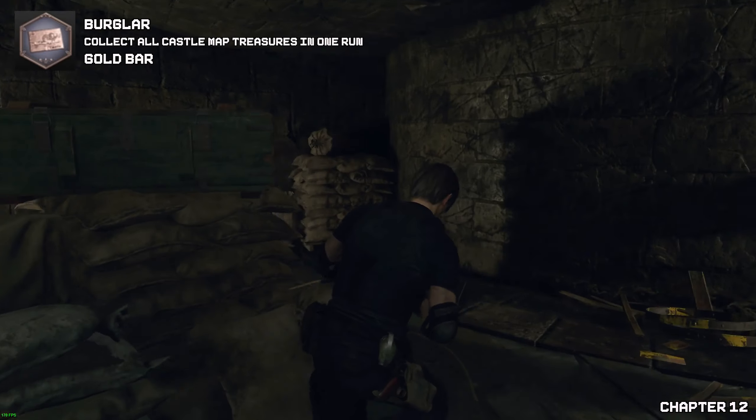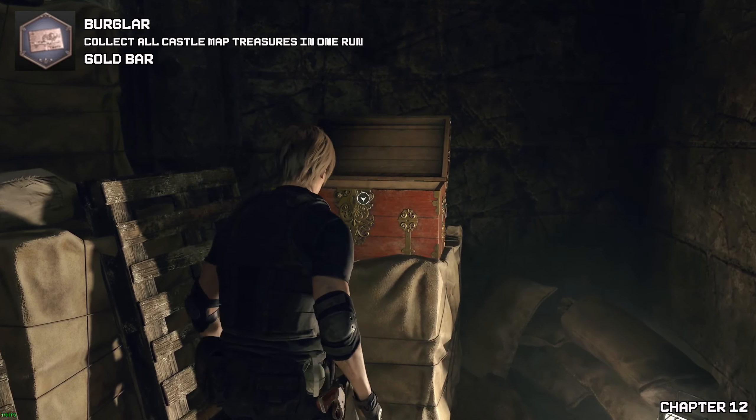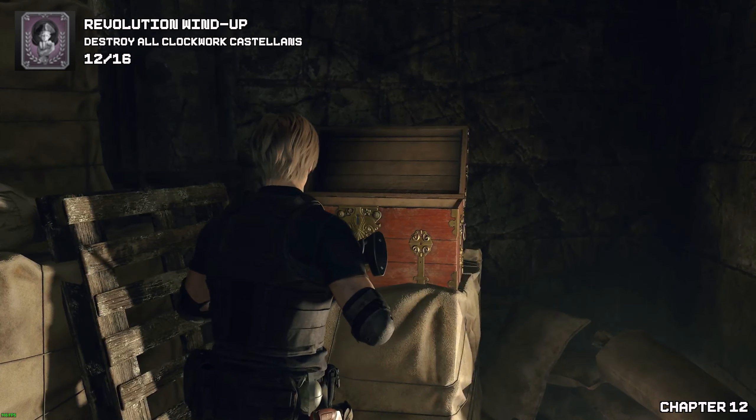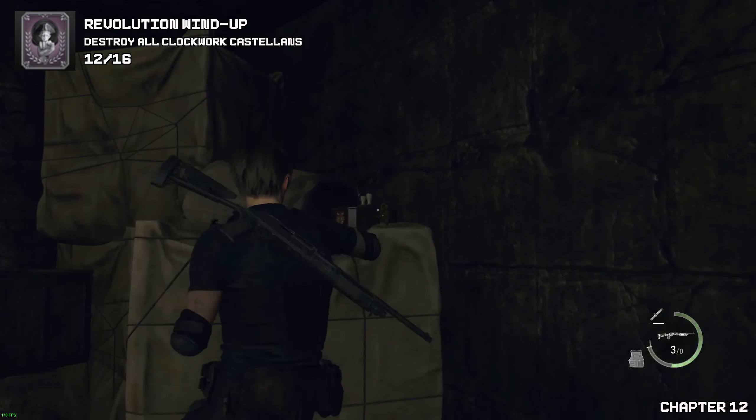As soon as you go into the place, be careful — there will be many enemies. Go around the back here to find the gold bar. Now for castellan number twelve — this one is pretty obvious to find, but at the bottom of the clock tower on the right side, under the steps or stairs, you will find it right here.